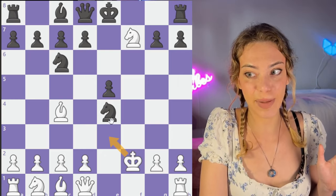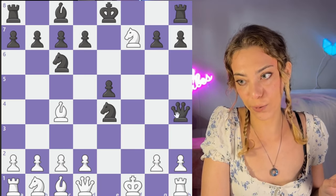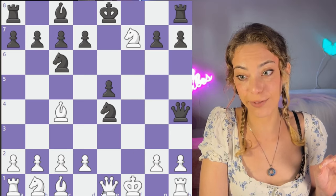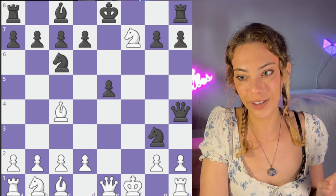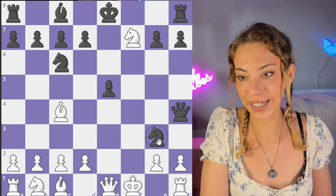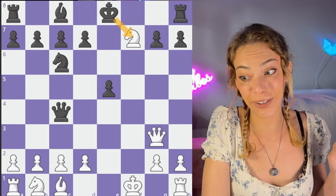At lower levels, you can end up getting checkmated pretty easily. So let's say king goes f1. Now we have Qh4, and black has a pretty big advantage because there are so many threats. The queen is forced to try to trade. But now we have the insane move Ng3 check. What happens if the queen takes? Aren't we just down material? No — now we have queen takes and everything's hanging. This just looks really good for us.